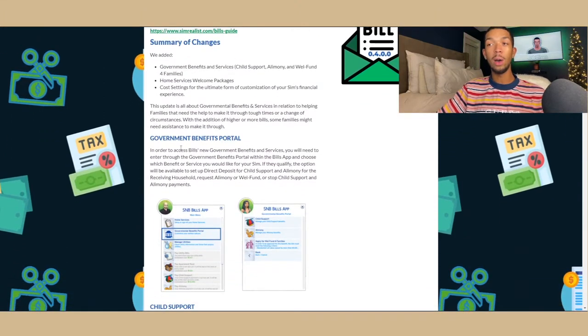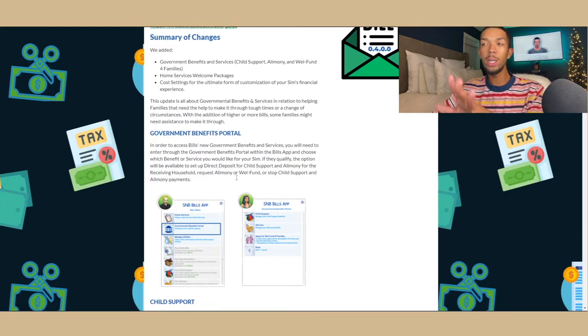This bills mod also comes with government benefits. You will have alimony and child support as well as a welfare fund for low-income families. On the other side, if you are the spouse involved in the alimony or child support case, the money isn't coming from nowhere — it is actually a bill that the other person has to pay and you will receive.